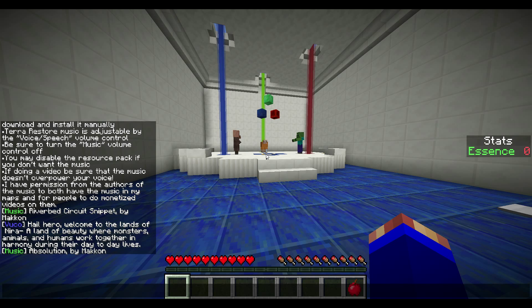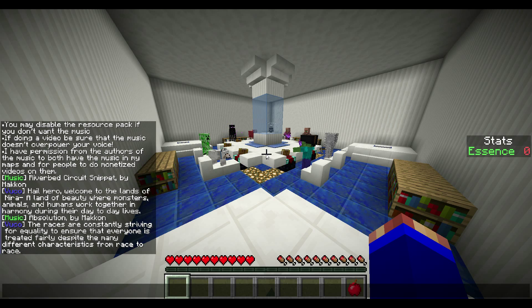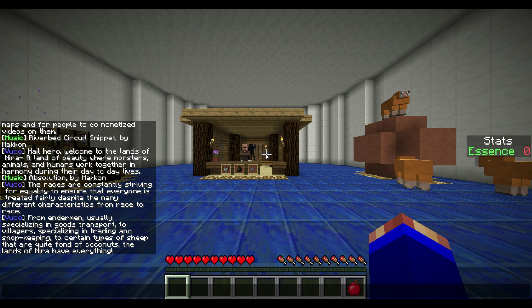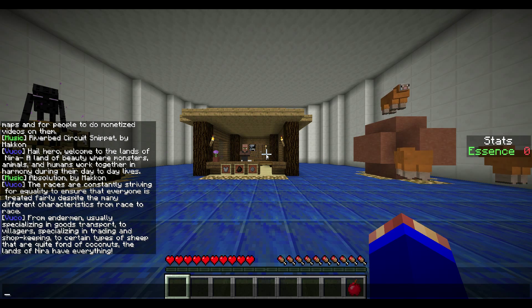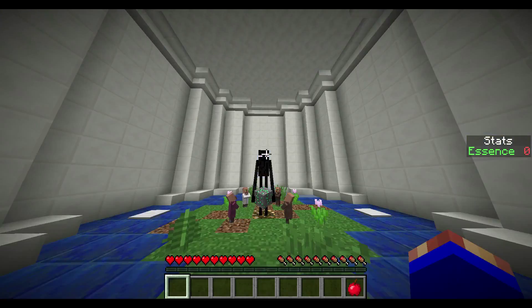We gotta read the thing — Hail Hero! Welcome to the lands of Nira, a land of beauty where monsters, animals and humans work together in harmony during their day-to-day lives. The races are constantly striving for equality to ensure that everyone is treated fairly despite the many different characteristics from race to race. From endermen specializing in goods transport, to villagers specializing in trading and shopkeeping, to certain types of sheep that are quite fond of coconuts — the lands of Nira have everything. And there's actually a coconut right there made out of clay.